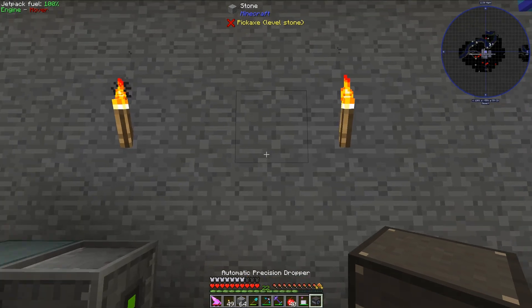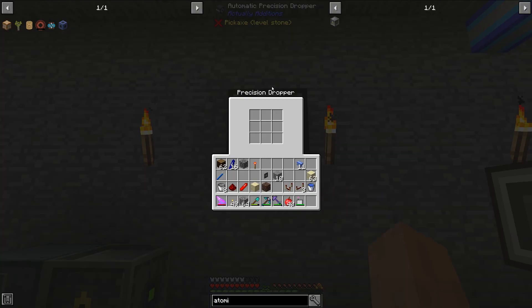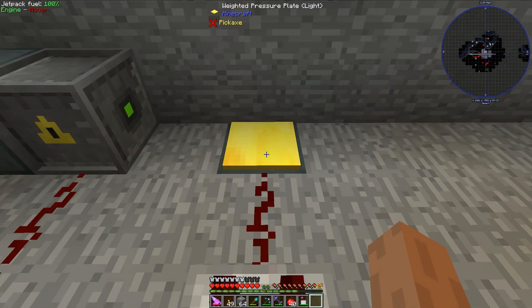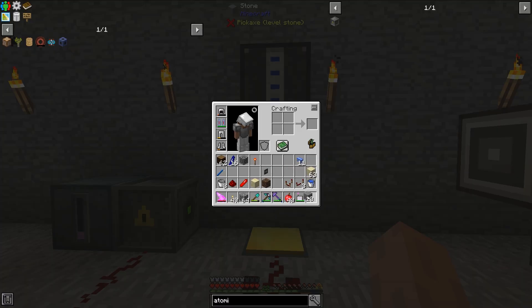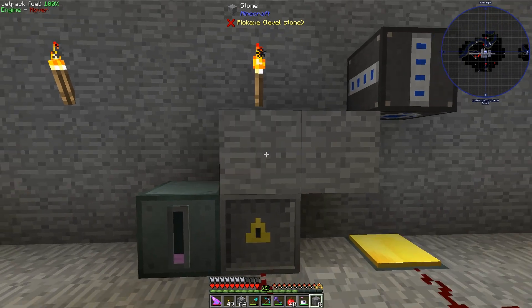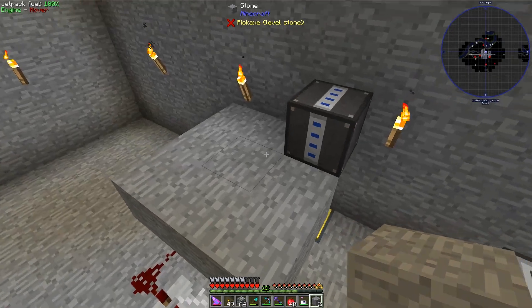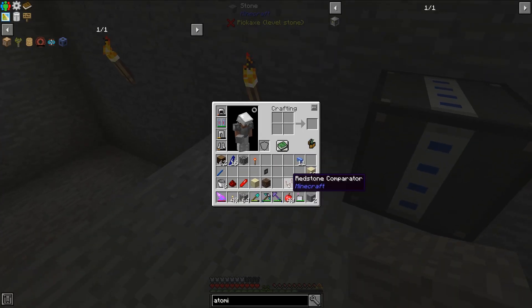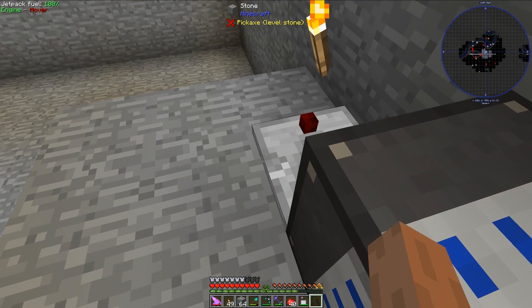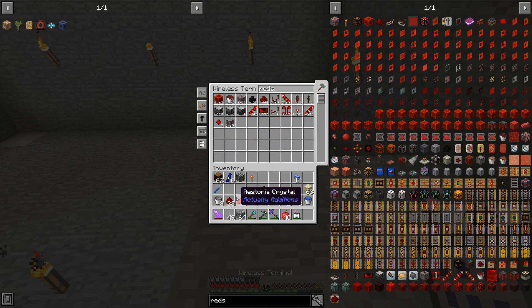The next step I want to do is set up an automatic precision dropper up here. You can probably get away with using a regular dropper, but the precision dropper drops things straight down every single time, and that's going to be pretty valuable for me today. So let's go ahead and set up the redstone circuitry for this, and I will need to build something like this, and then I will need a comparator right here. I'm probably going to need a little bit more redstone dust.